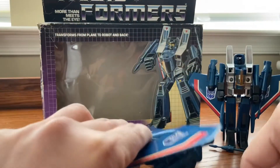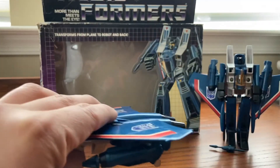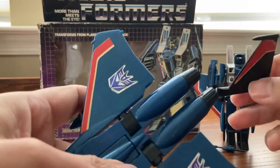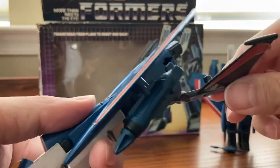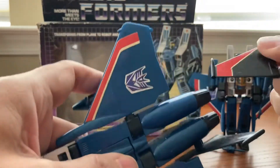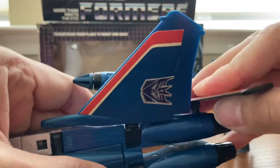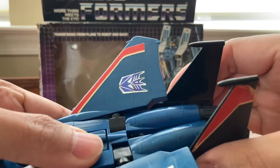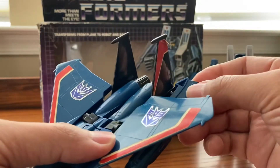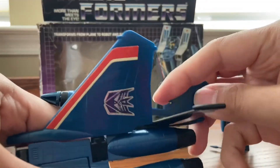So after we fix things up right here, this is in airplane mode. We'll go ahead and put this right here, put this on the wing right here, and put these on as well. These tend to come loose though, but it looks nice right here.